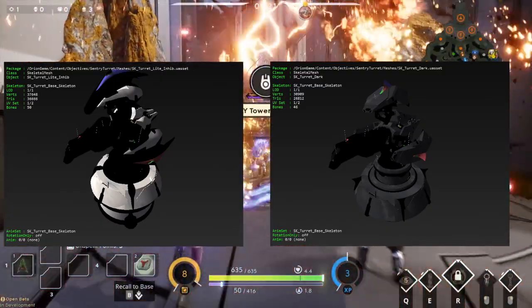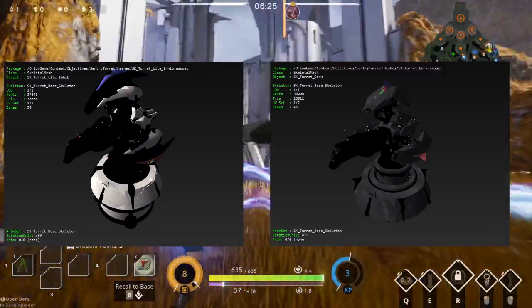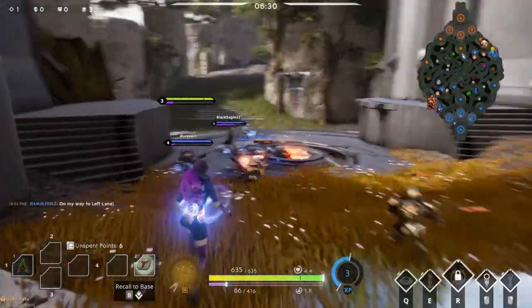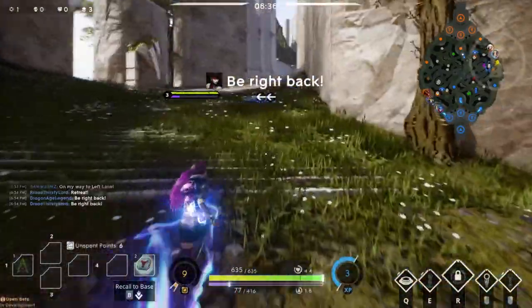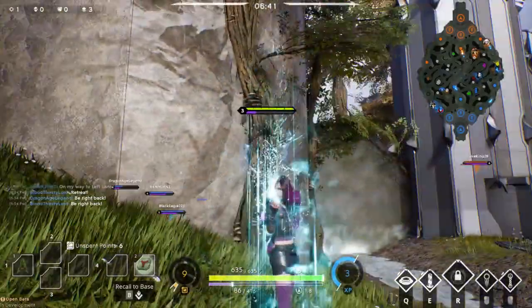It's not confirmed if the Sentry Turrets will be placed as normal turrets on the map, but it seems likely they will be the new towers. They have coding related to states like attacking, deactivating, death, death aftermath, idle with no targets, target acquired, and target locked — sounding very much like a tower structure you must defeat to reach the enemy core.